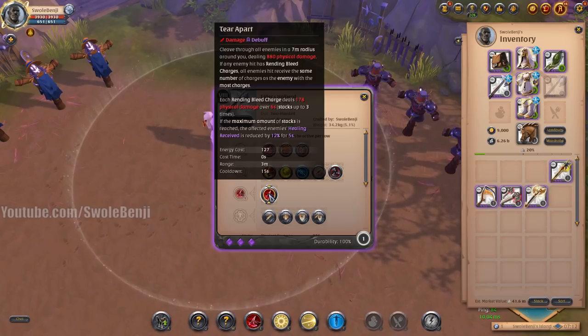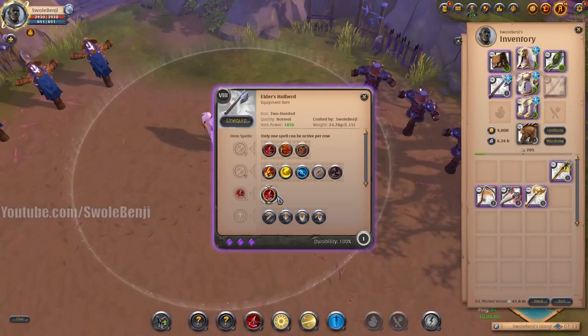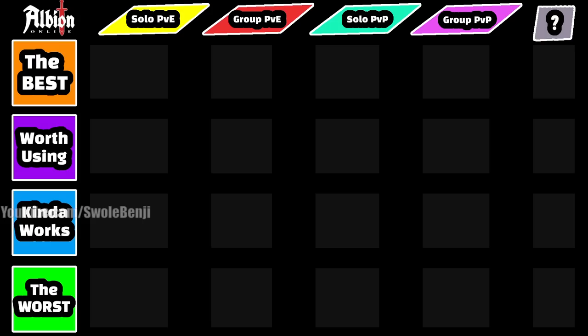Next is the Halberd, which deals a circular rend attack dealing damage, spreads bleed charges over all targets, and reduces healing received due to the bleed debuff. It's a niche weapon for group PvP and not much else. For solo PvE, it's pretty bad — it's the lowest-end damaging axe you can pick. The E hits hard enough to kill lower tier mobs, but almost every axe is better than this one for PvE. For group PvE, spreading bleed stacks sounds cool but it's not really useful — not a lot of damage.